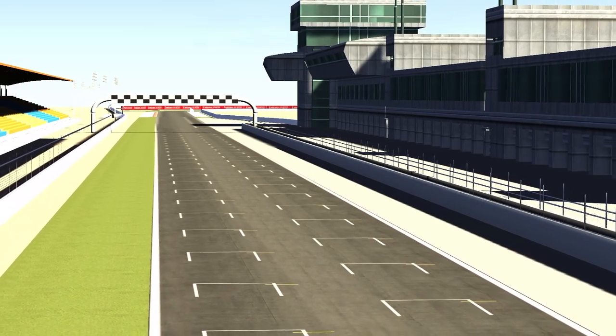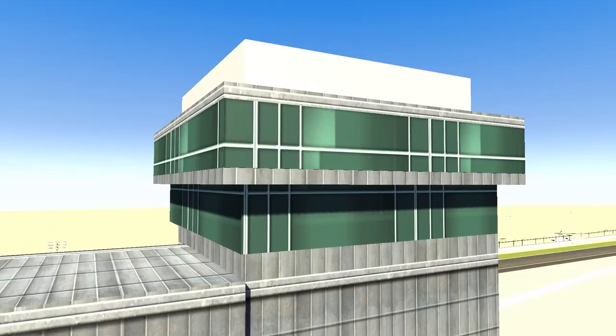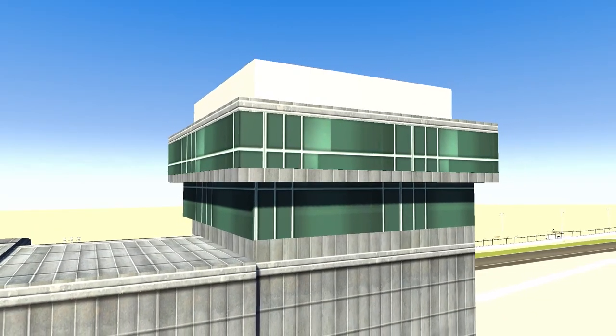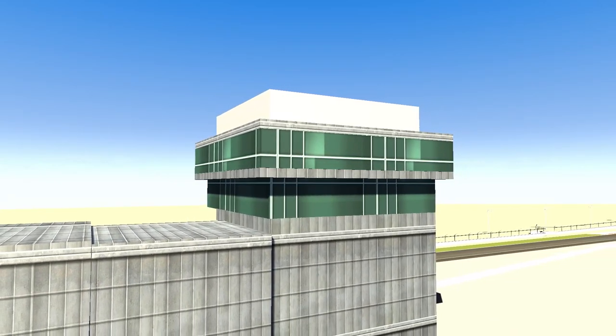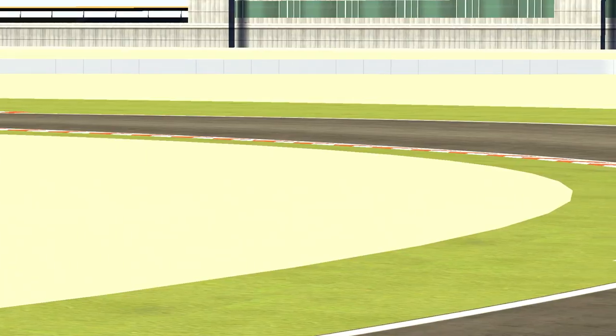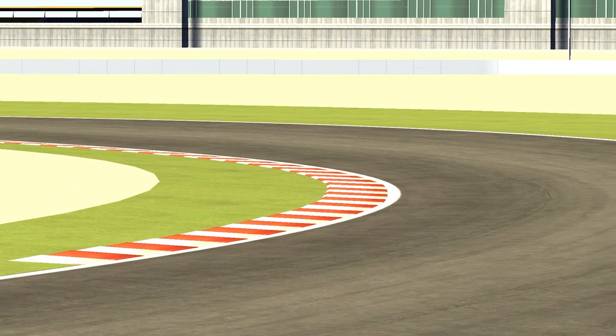This track will be familiar to all you two-wheeled fans out there. It's a fixture of the modern MotoGP calendar, but the race just gone was the only time, for now, that Formula One will race here. As such, there aren't many fully realised, complete versions of the track available for modern sims, but a basic rendition does exist for Assetto Corsa in a few different versions. The link to the one I'm using, which I think is the best one, is in the description.